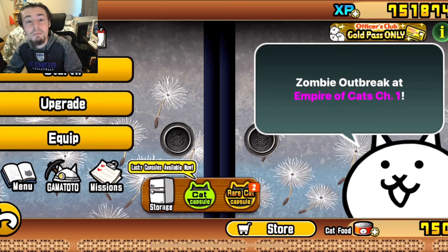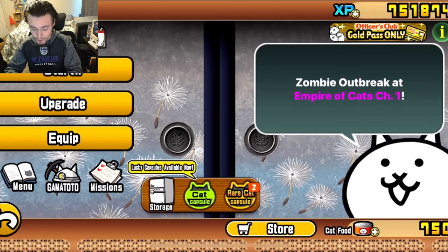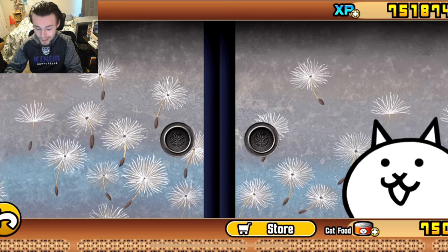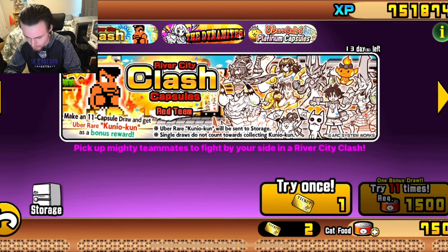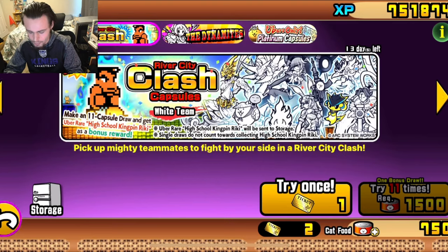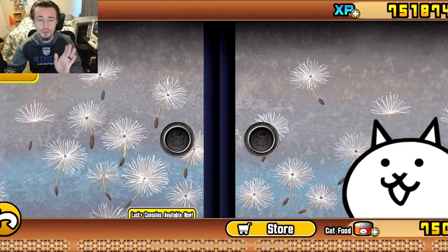Hey guys, today we are going to be playing some more Battle Cats. We are going to be doing some Into the Future levels, as well as two rare tickets on the River City Clash capsules on the white team, because I do want more of the white team ones than the red team ones. But let's go ahead and do some Into the Future levels first.